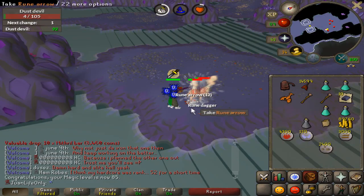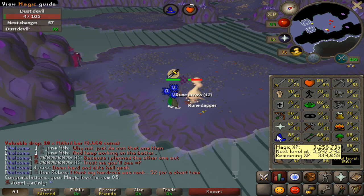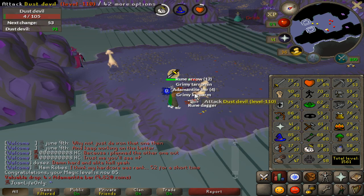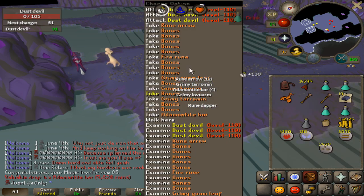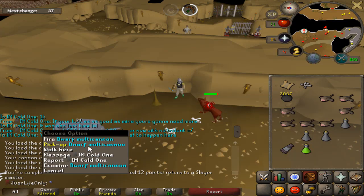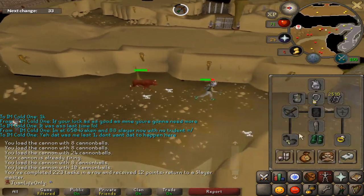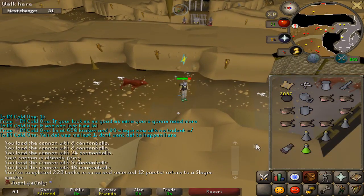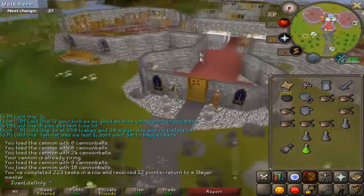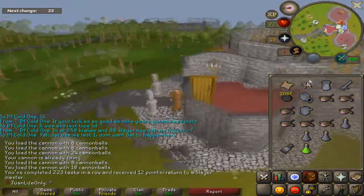Just got 85 magic — that's a pretty good milestone. My combat stats are starting to look really nice: magic, range, and strength all 85+. I decided to use the cannon at the hellhound task at Taverley and it worked out well — really sped up the task. Used about a thousand cannonballs for that task and I have enough left for two more tasks like that.